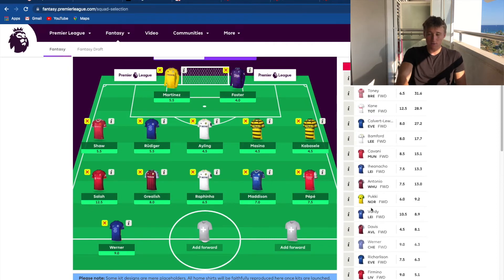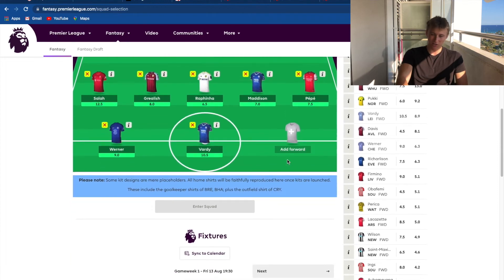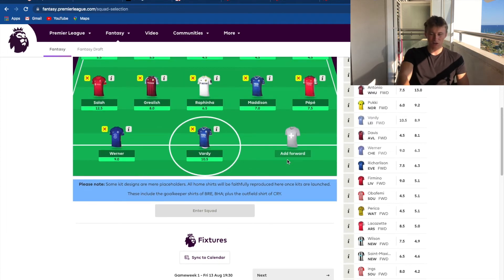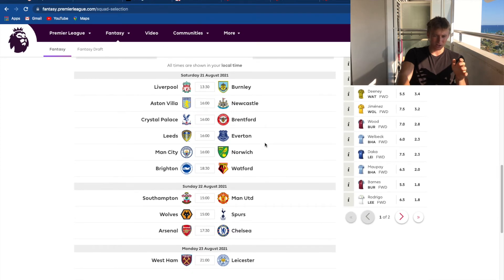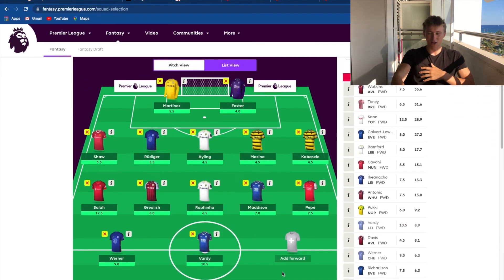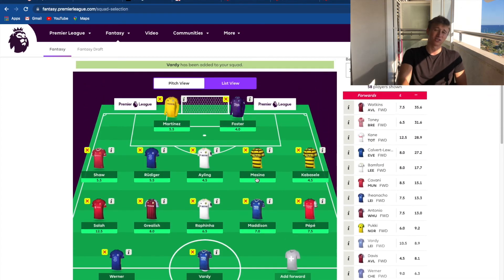To go with Werner for the first game, I'm going to pick Vardy as well. Vardy always scores goals every season. After a couple of games, looking at Spurs' fixtures - wolves and Chelsea then Arsenal - that's quite an easy run for Chelsea. But Leicester have West Ham. After a few weeks I think I might change Vardy and Werner for Watkins and Kane, but for now I'm sticking with these two because their first game weeks are a lot easier. Aston Villa have got Newcastle first, and Newcastle are always a hard team to break down.